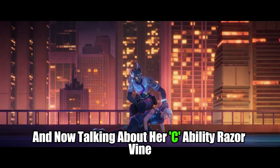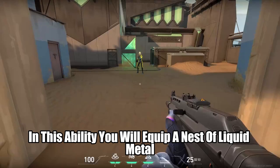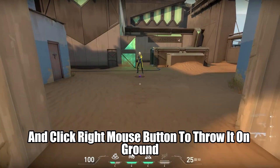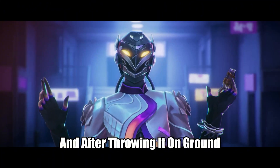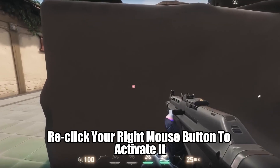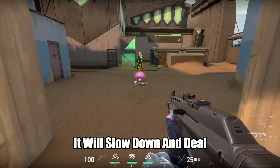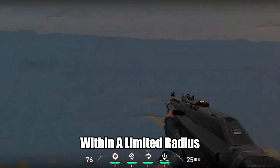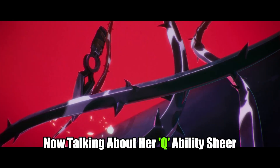Now talking about her C ability, Razor Vine. In this ability you equip a nest of liquid metal and click right mouse button to throw it on the ground. After throwing it, it will become invisible, and when enemies approach near it, re-click your right mouse button to activate it — it will slow down and deal damage to all players who are moving through it within a limited radius.